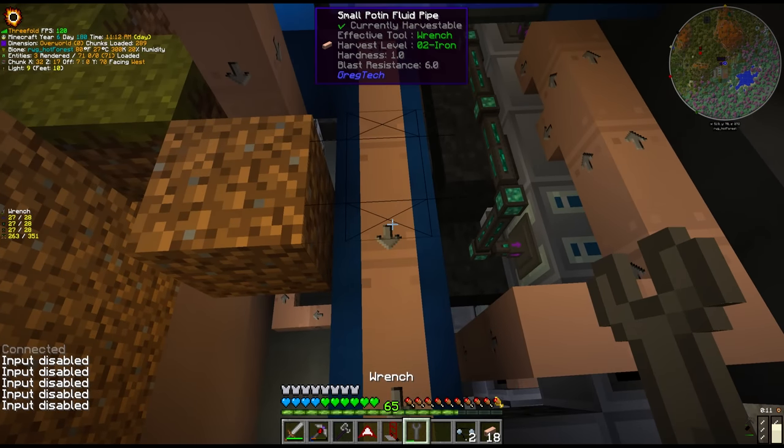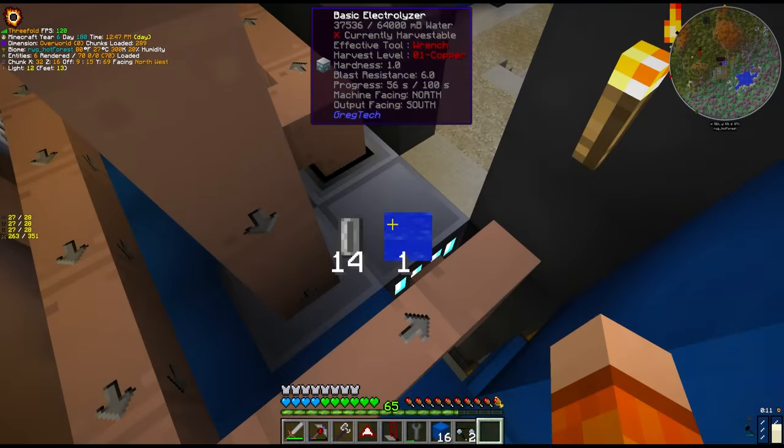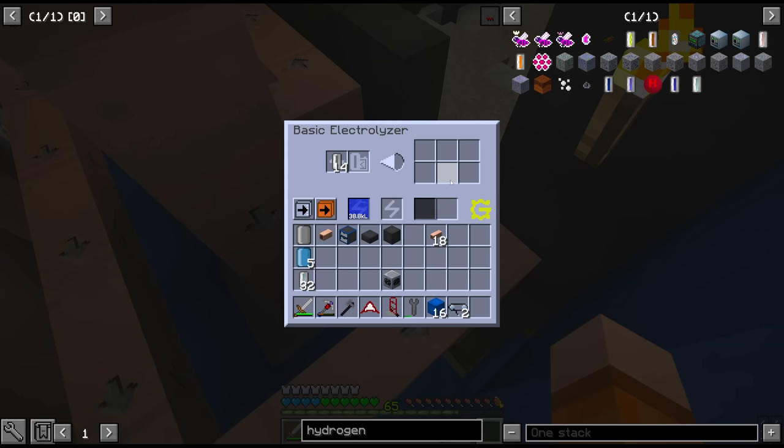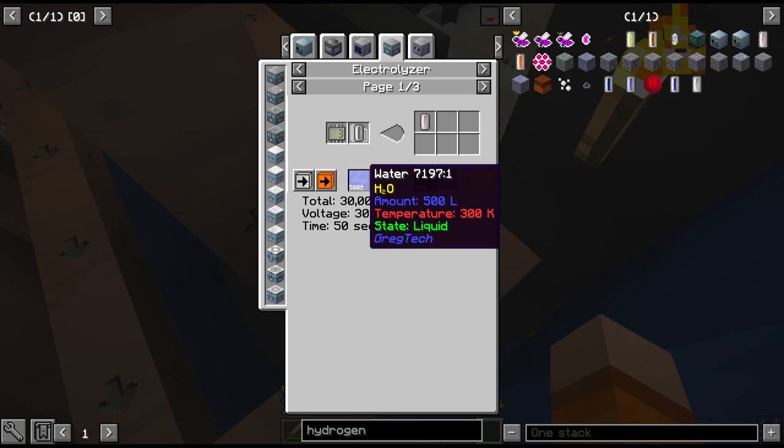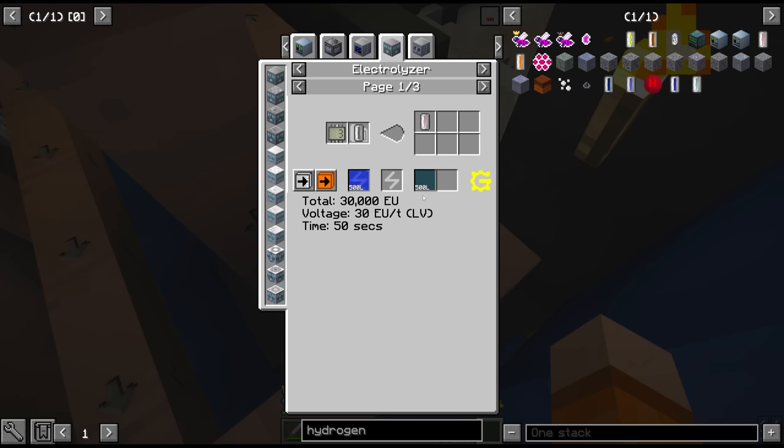I know that some of you guys might disagree with this decision, but we are going to start electrolyzing water on circuit 1. The electrolysis of water takes 100 seconds at LV — 100 seconds for two buckets and one cell. Or if we do circuit 3 it's half the amount of water but straight half the amount of output. And since we don't overclock here it makes sense to go with this one.